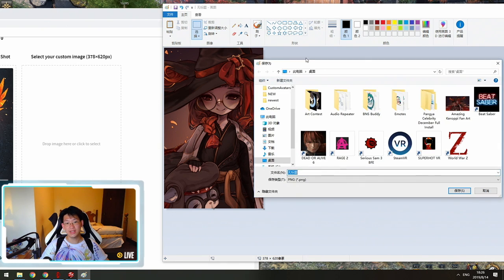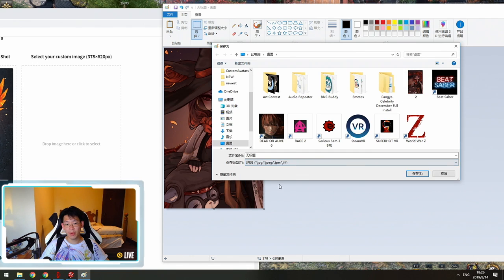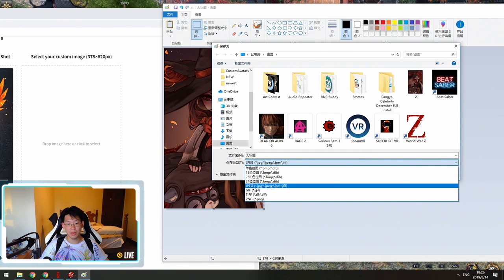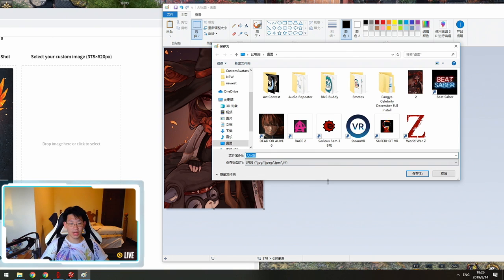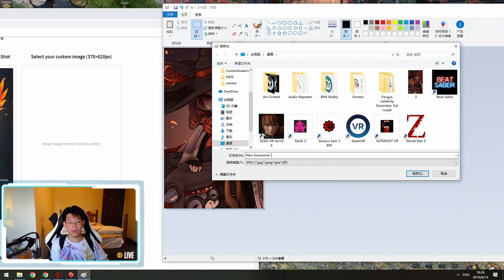I'm going to make it a little bit shorter to 620 — so now it is 378 by 620, which is perfect. Press Ctrl+S to save the picture. Make sure to save it as a JPEG — select JPEG and give it a title. I'm going to call it 'New Summoner Pro F2 Picture.'